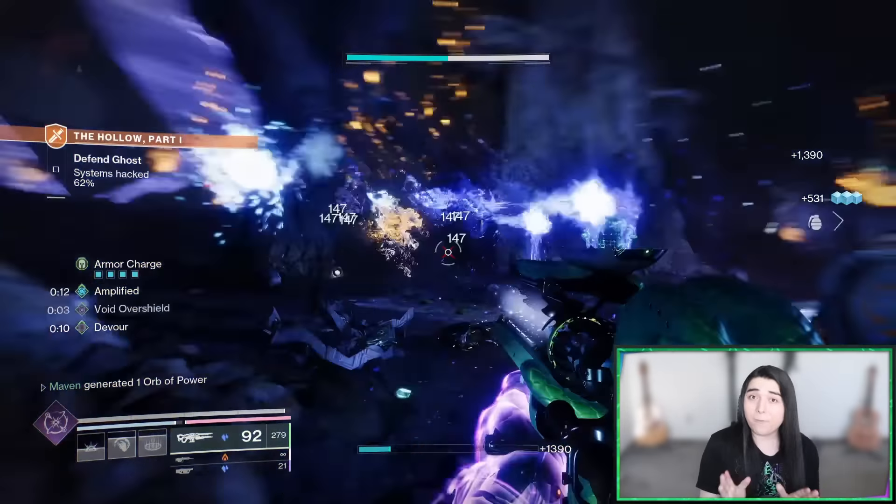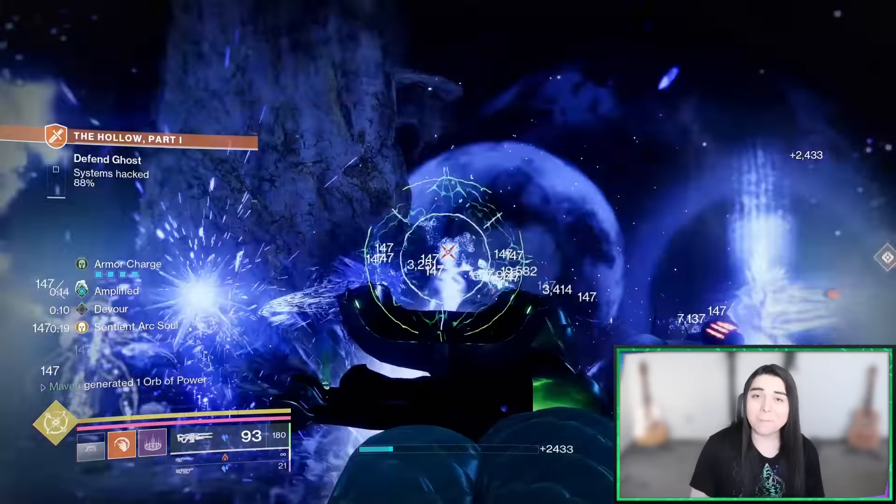So I'm going to ask you this: if you are planning on building around the Bleak Watcher Turrets, what exotic are you going to use? You're going to use the Osmeomancy Gloves, right? Wrong! There's a new kid in town — you're going to use the Getaway Artist, and I will explain why. Let's get to it.